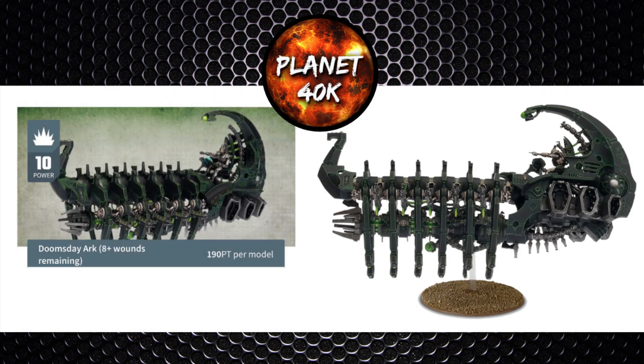As for costs, it's 10 power level or 190 points if you're playing points. Looking at the stats: Movement 12 inch, Weapon Skill 6+, Ballistic Skill 3+, Strength 6, Toughness 6, Wounds 14, Attacks 3, Leadership 10 and a 3+ save.